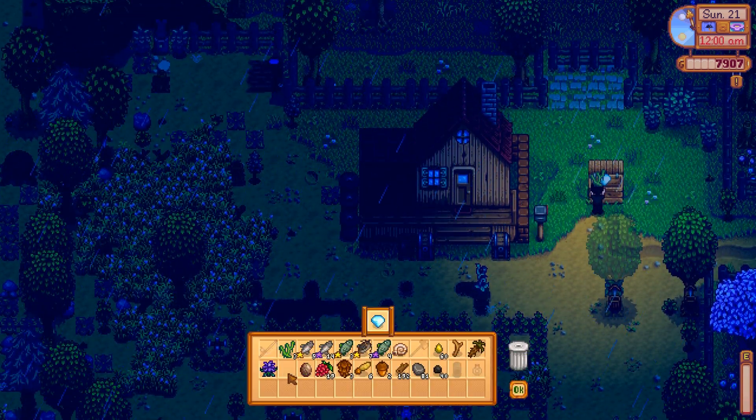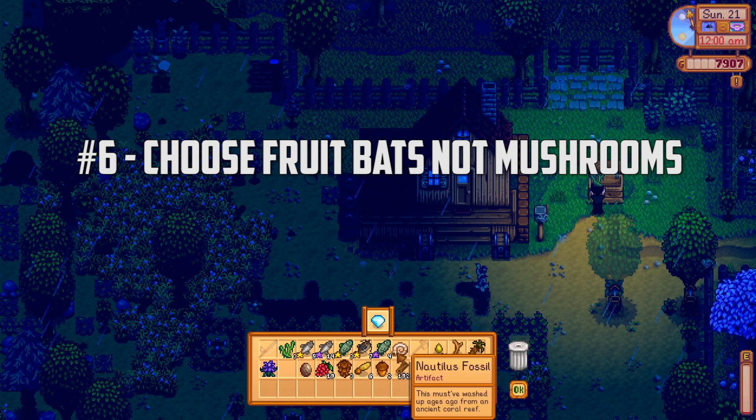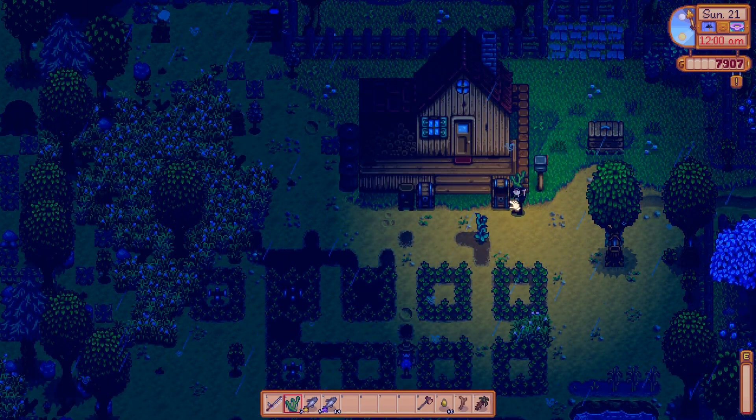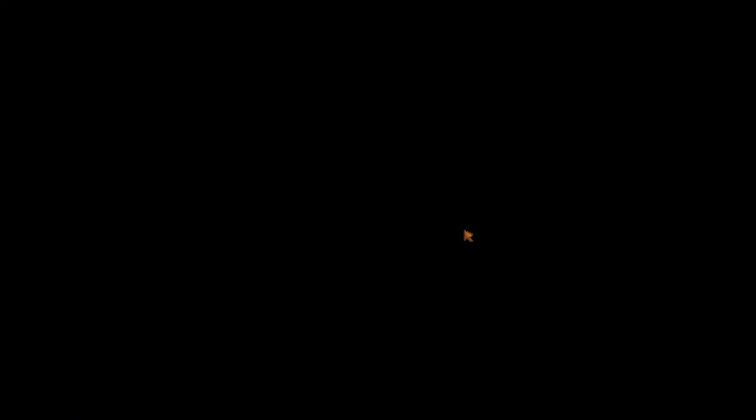Unlike my spring min-max guide, I recommend choosing fruit bats for your farm cave instead of mushrooms. This will help you complete the artisan bundle easier in order to get your greenhouse ASAP.